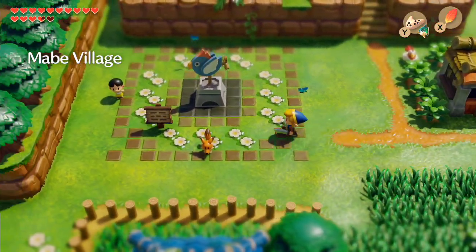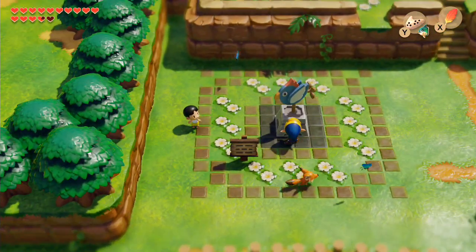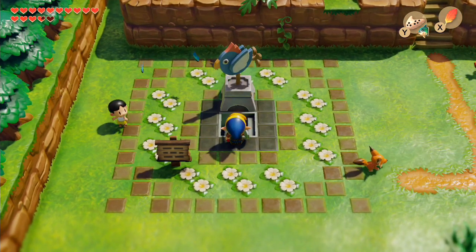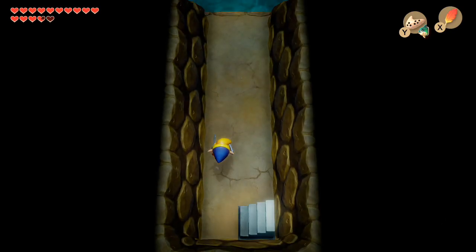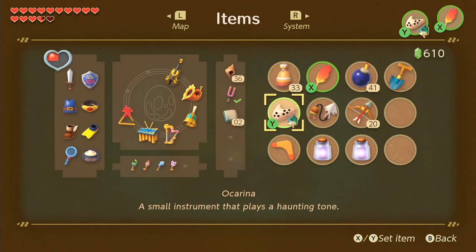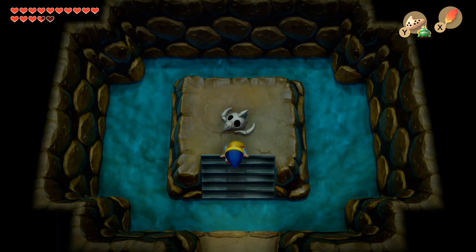Hey Linkers, if you're trying to get the key for the bird dungeon, you gotta first move the bird statue all the way back in town. I figured this out when I was already in the mountain, of course. Then you got to use the York arena and use the frog song that you get.